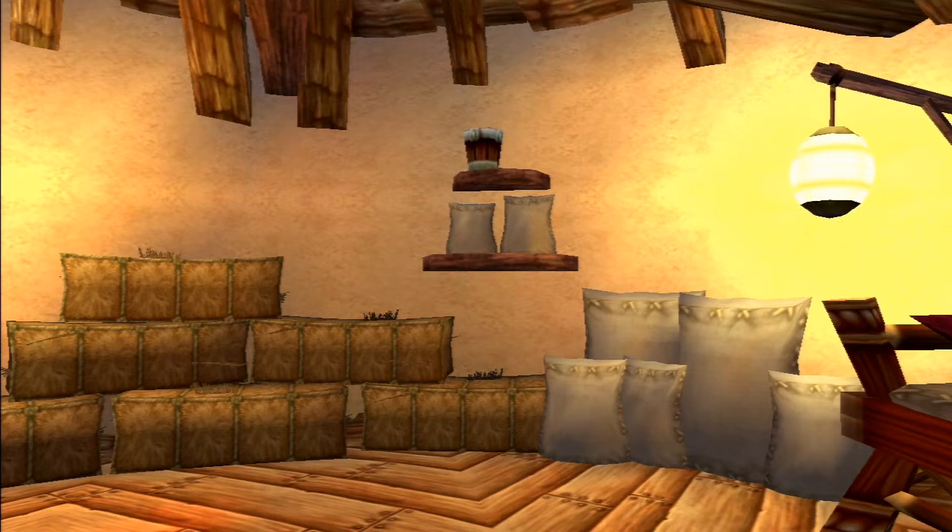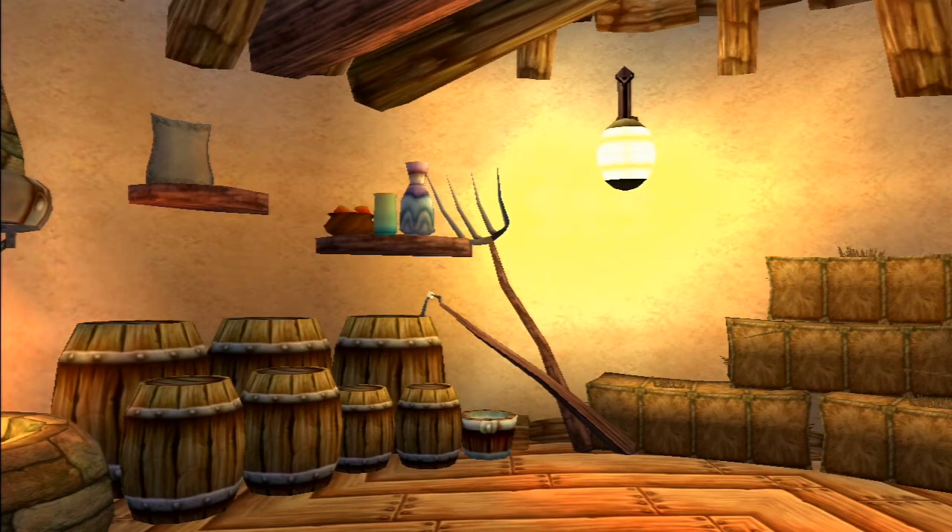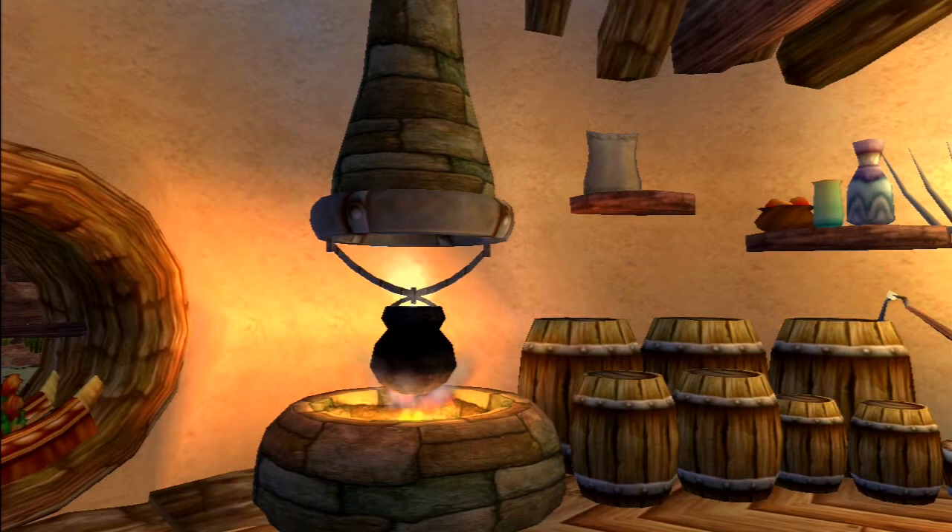The entrance to his hut is lit by a single lantern above the door with a ramp to gain entry. Inside his hut we find more hay bales and multiple sacks, possibly filled with grain or feed for the yakows. There is also a very small bucket on the top shelf above some more sacks. On the other side of the hay you can find another pitchfork and hoe leaning over. There are multiple barrels here along with another bucket. One of the shelves has another sack and the other has a large vase or jug, a cup, and a bowl of fruit.